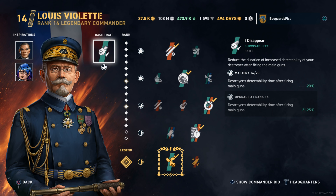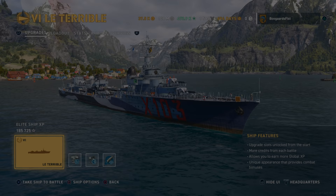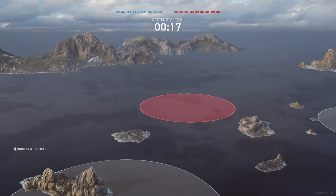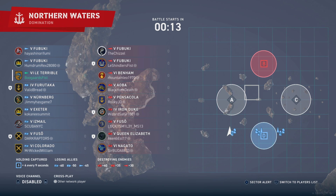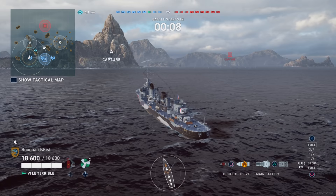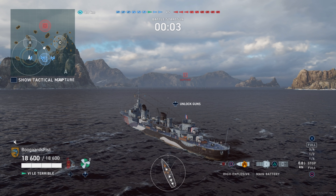Hey guys, Steve Allaire. Today we're going to be checking out the terrible French Destroyer. There's Violet on the screen and we're going to be doing our best Ian Malcolm impression — Jeff Goldblum. Note: slot three on the ship, Concealment Mod, Incoming Dispersion. Slot four on Vian, Incoming Dispersion. Camo on the ship, Incoming Dispersion. And the Vian Inspiration, Incoming Dispersion.